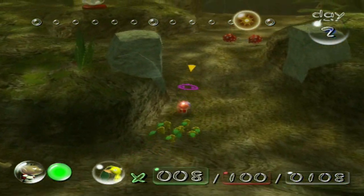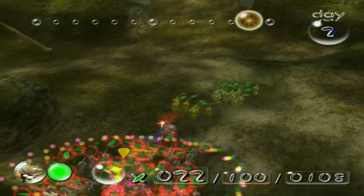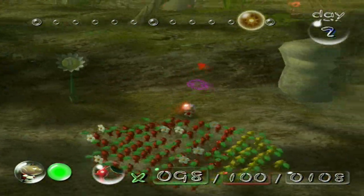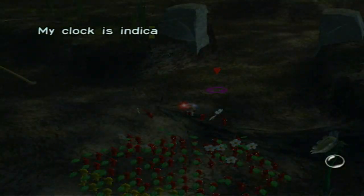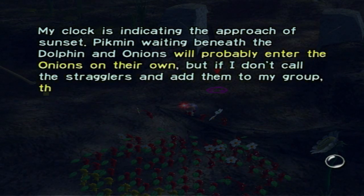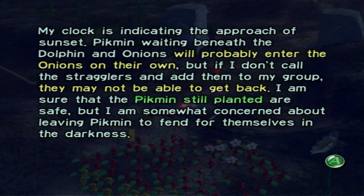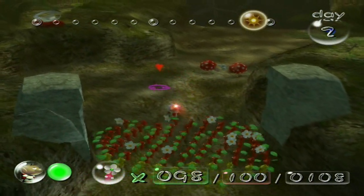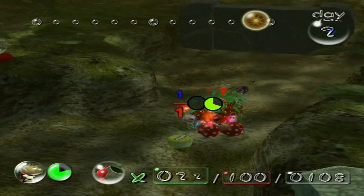We could probably make some decent progress with the ship part up there — and that's actually one of the most valuable ship parts in the entire game. My clock is indicating the approach to sunset. Pikmin beneath the dolphin and onions will probably enter the onions on their own, but if I don't call the stragglers and add them to my group, they may not be able to get back. Let's just take these eggs out very fast — new enemies: the Sheargrubs. And we just lost some Pikmin. I hate Sheargrubs — they are, hands down, one of the most annoying ground enemies in the game.